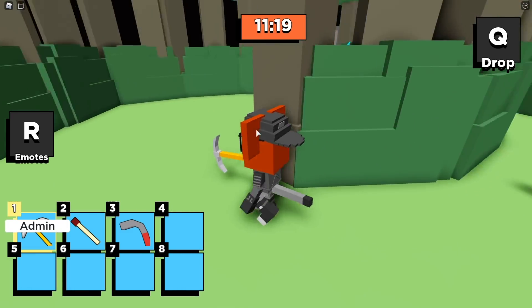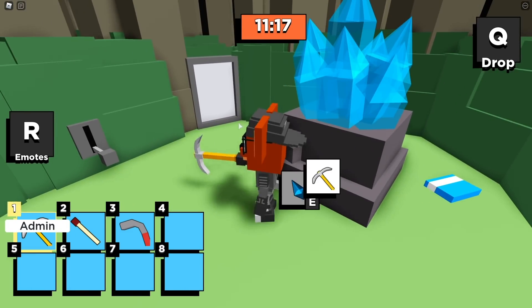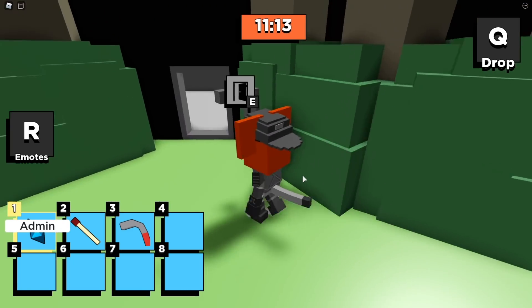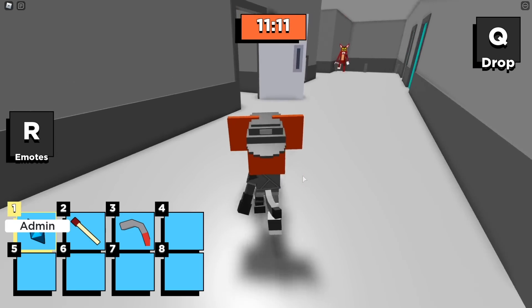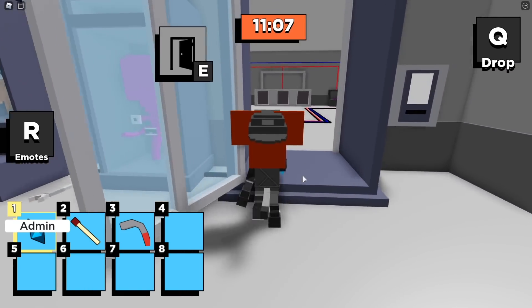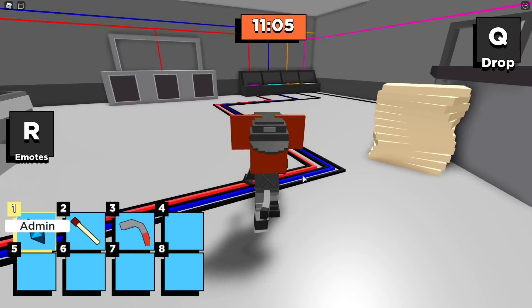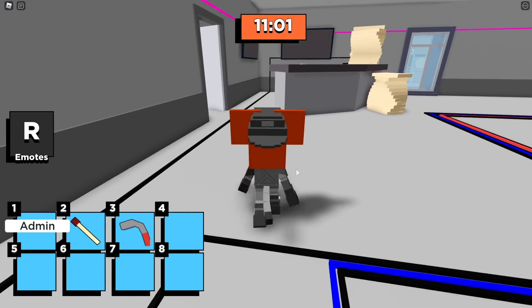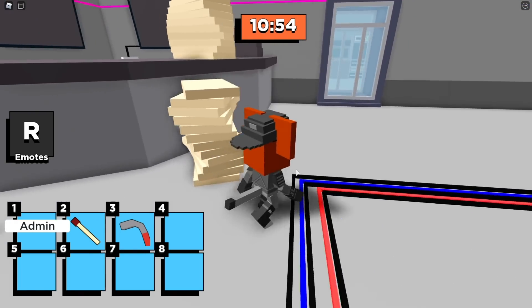We're going to head in here and use the pickaxe to get this diamond right here. You can drop the pickaxe because we don't need it anymore. Now we're going to take this diamond and head out here — and it looks like the kitty's found us again. We're going to slam the door in his face and take this over to the ending area. I like to shut the doors behind me because there's always a good chance the kitty will turn around if he runs into one of the doors.